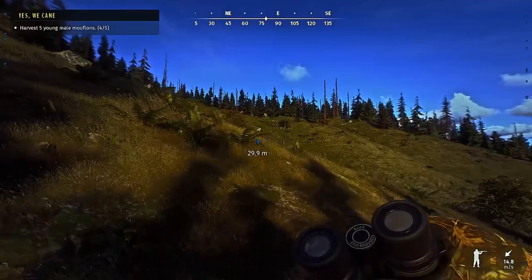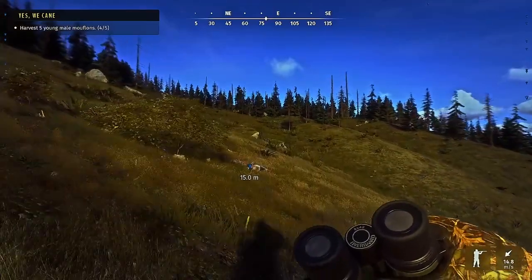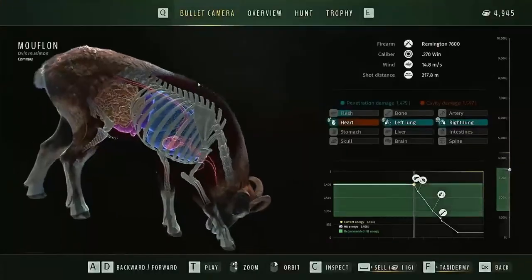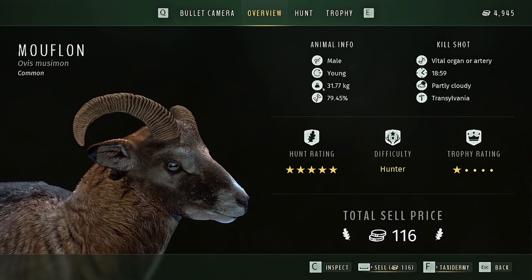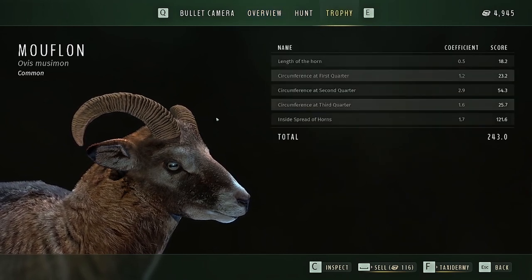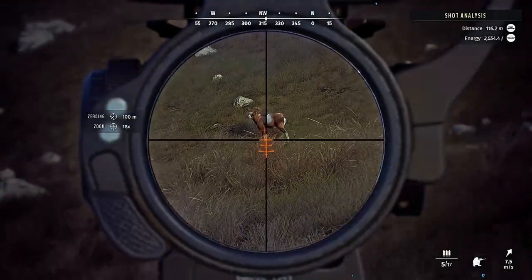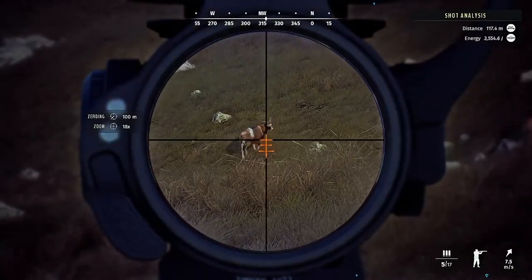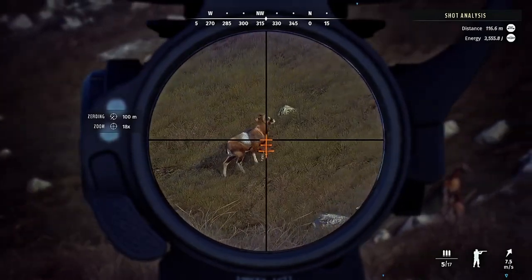After looking at that guy for a while I feel like he was a bigger one, mainly because of the spread — when I say spread I mean how far their main beams spread apart from each other. Let's see what we got — almost 80%! He could have been a three easy. Gotta be careful sometimes; sacrifices have to be made for those missions. But that's gonna do it for this one — appreciate you hanging out, leave a comment down below, and as always have a good day.